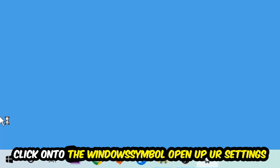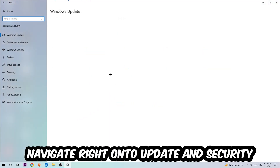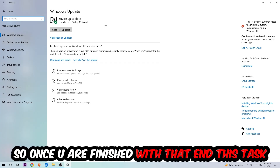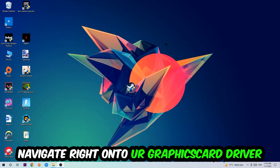Once you're finished with that, navigate to the bottom left corner of your screen, click the Windows symbol, open Settings, go to Update and Security, and stick around Windows Update. Click Check for Updates and let that complete.